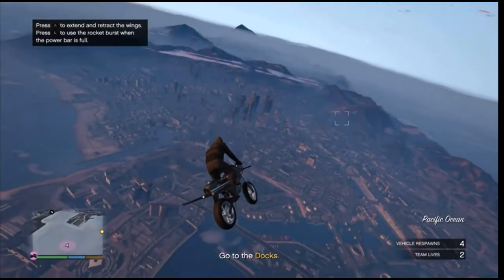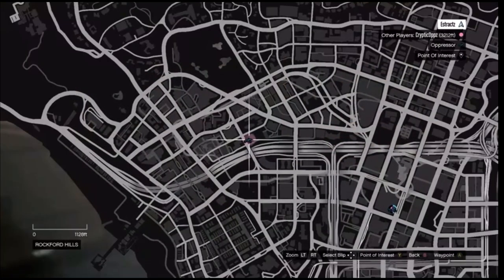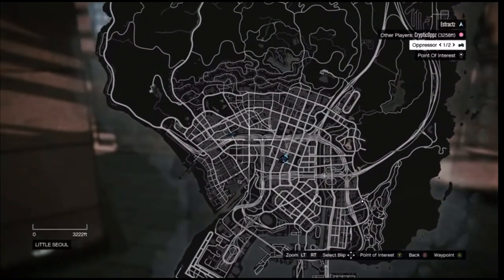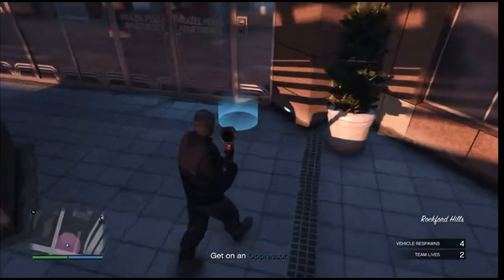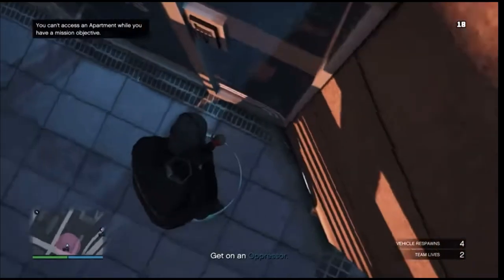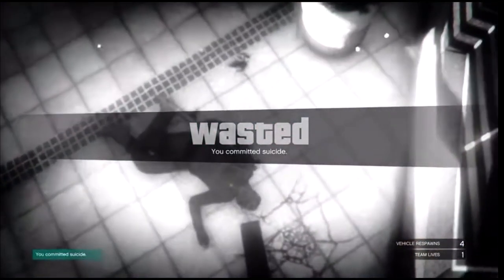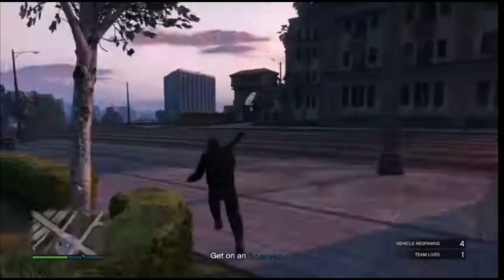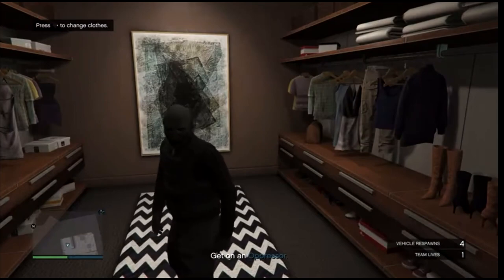Once fully loaded in, head to your apartment. If you're new to this, you cannot see your apartment on the map, so you will have to remember where it is. When you are at your apartment, walk up to the blue circle and blow yourself up — you can use a rocket or a sticky bomb. After you load back into the session, walk into your apartment.